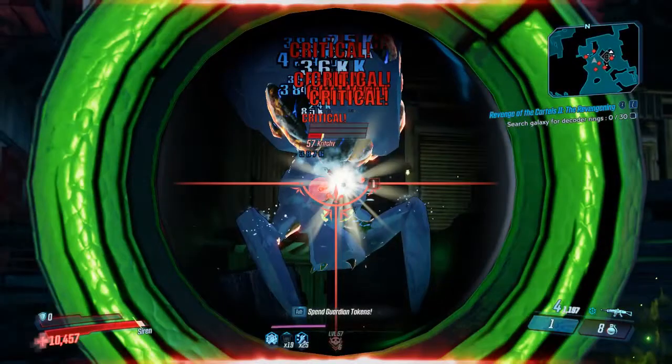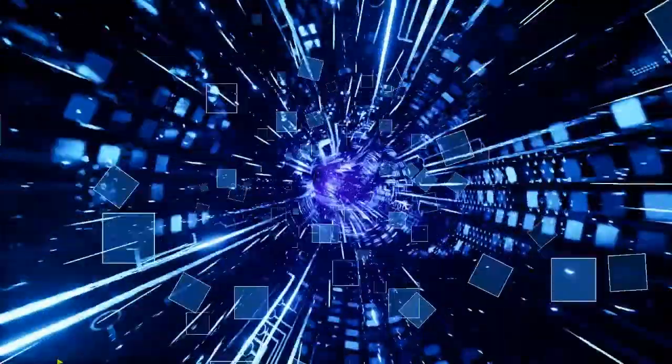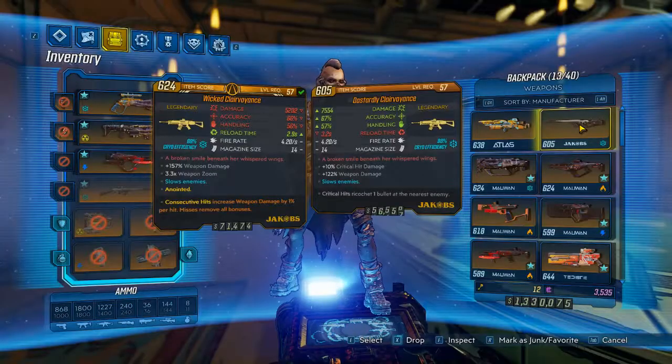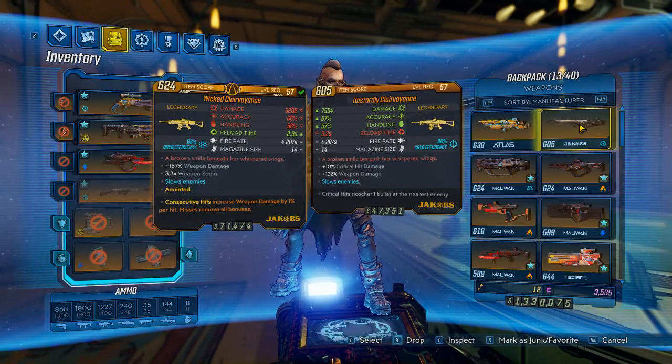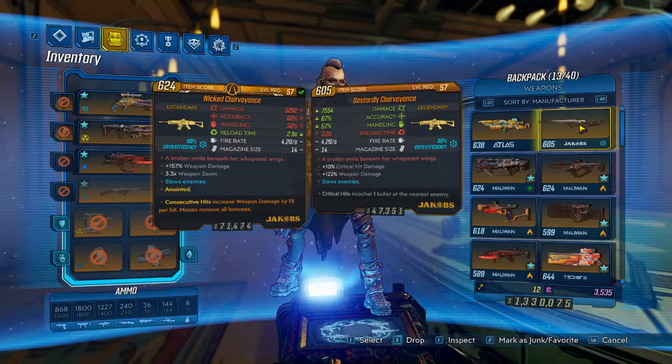Now with all this you're going to be wanting to restart your collection of legendaries at Mayhem 10, but you won't be able to go there straight away. The stat bonus that enemies get on Mayhem 10 is going to totally out-level your guns at Mayhem 4, so you're going to have to do it in stages.